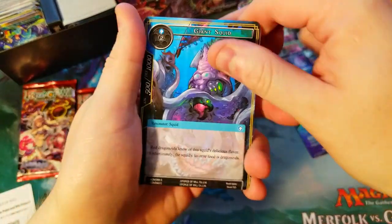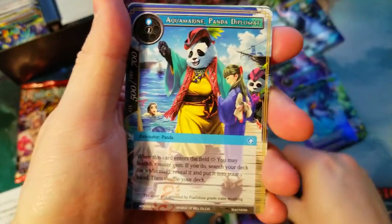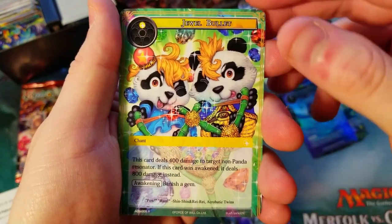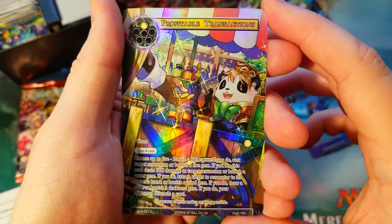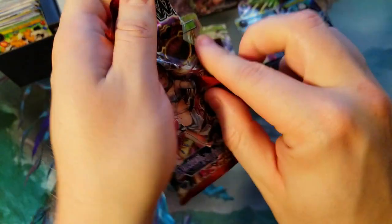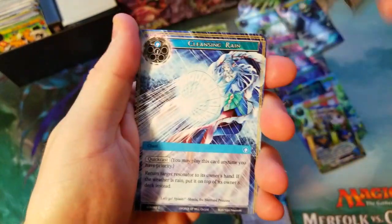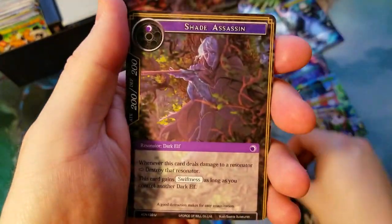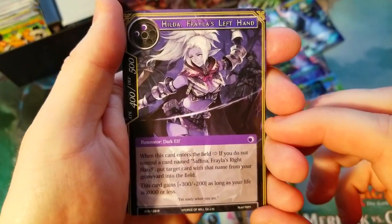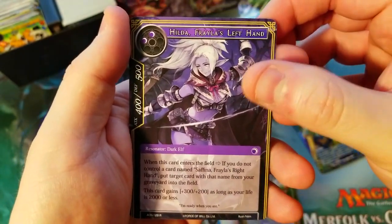We're down to the last three packs. I'll take a Barney full art — he seems pretty funny, I'd be happy with just a Barney full art. Jewel Bullet is our rare and a Profitable Transaction uncommon is our hollow. Come on, two packs left, give me one more J ruler. Giant Squid, Cleansing Rain, Reduction Shade, Assassin — there's a Profitable Transaction — we got Hilda Freya's Left Hand, she's pretty sick looking. Just a rare, not a super rare.